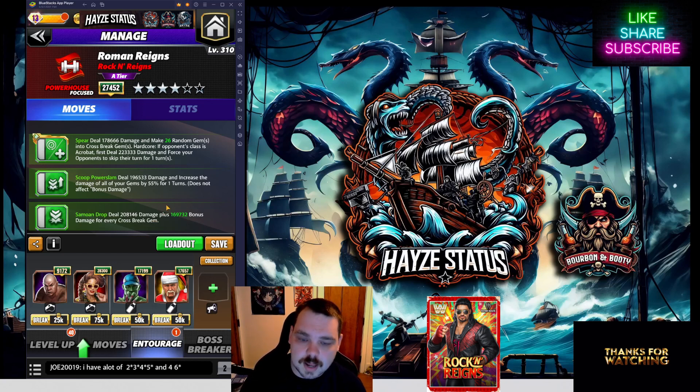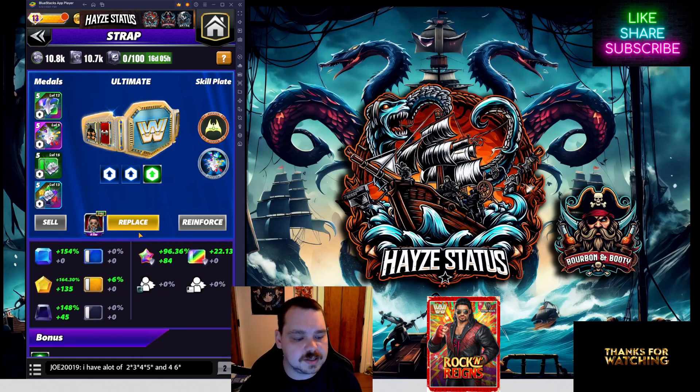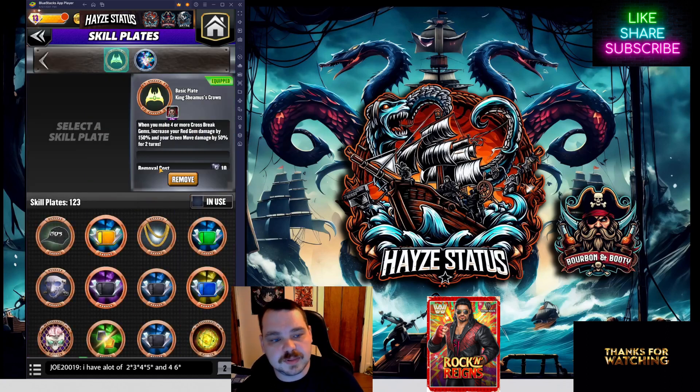I really am regretting not having his plate on him right now. On his belt I have a full Fury 2 — 200% green move damage increase — so we're looking at our lowest being purple at 148%, the rest not too shabby. I threw on the King Shamus plate because it makes the most sense: whenever you make four or more crossbreak gems, increase your red gem damage by 150% and your green move damage by 50%. Since we're a powerhouse, that helps, and we're triple green rocking those moves.